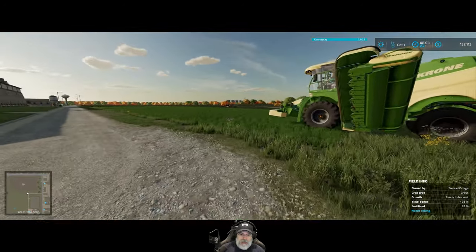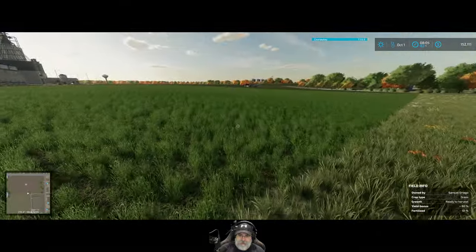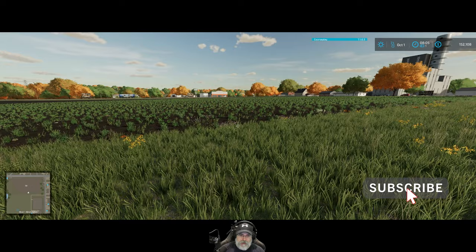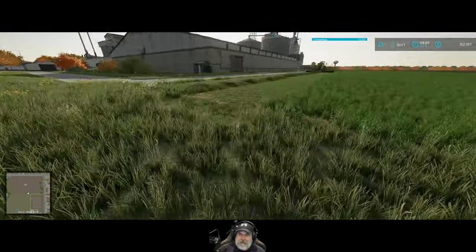So off camera, I got the second application of slurry applied to the field, so it's been double fertilized. I ran out of slurry, so I had to use a little bit of what's called digestate — yeah, from the biogas plant.